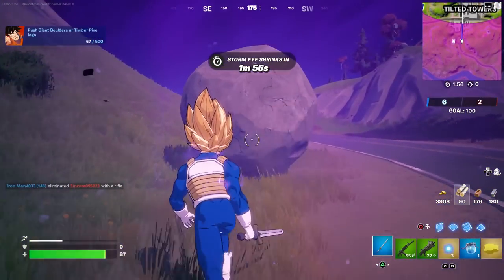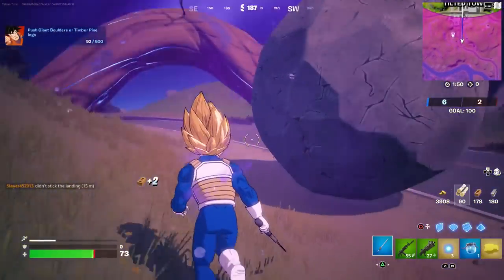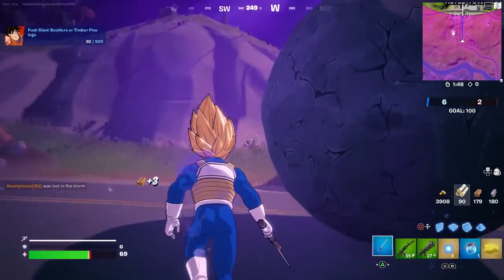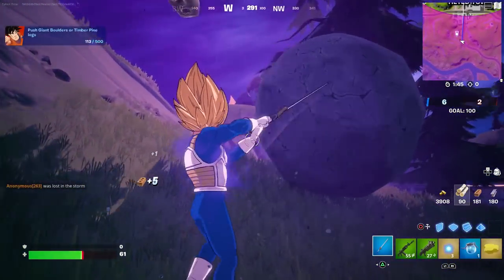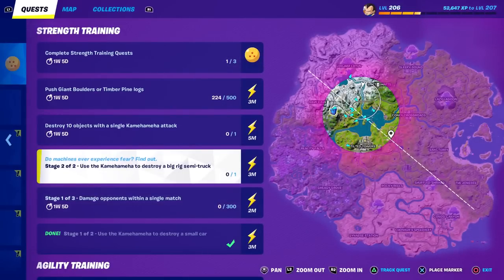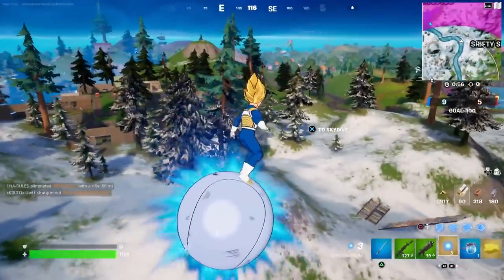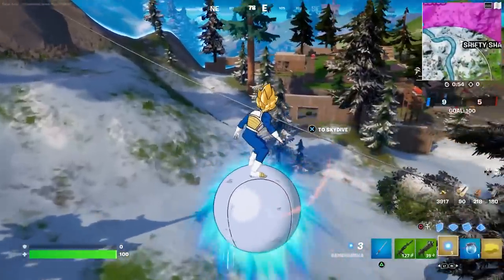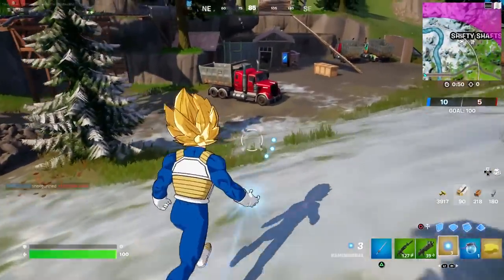Knocking a boulder down from its perch does nothing. Same thing for timber trees — you have to knock them down first and then hit them while they're down, but unfortunately the log breaks as you hit it so you have to be careful. The challenge does let you progress to stage two: use the Kamehameha to destroy a big rig semi truck. Shifty Shafts has quite a few big rigs — and yeah, that was pretty easy.